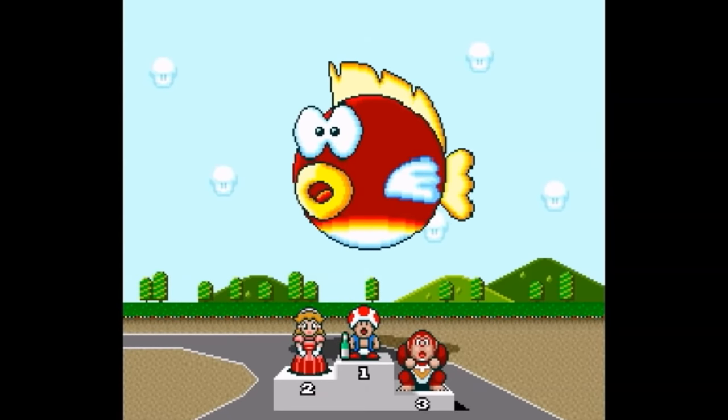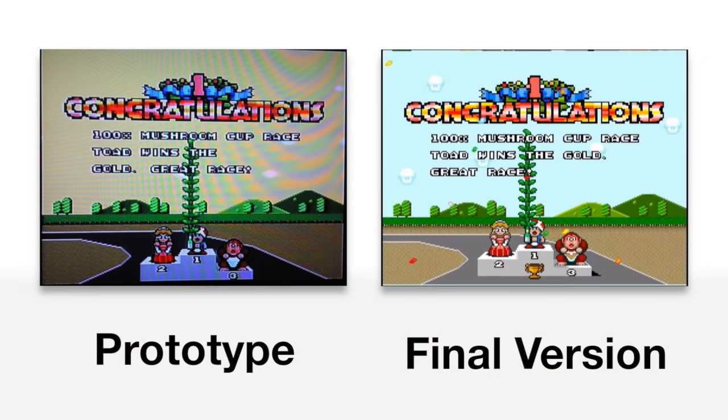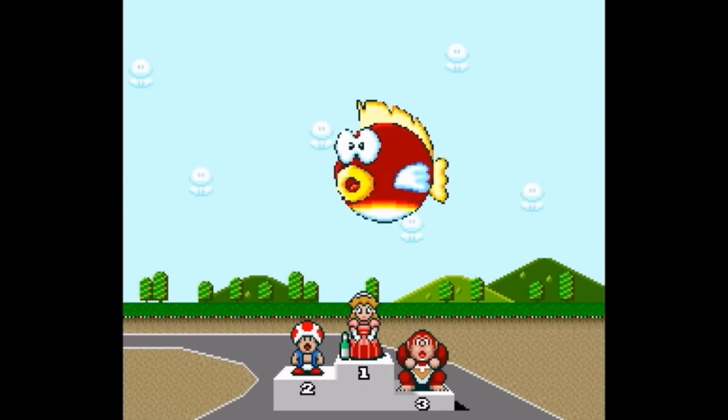The award ceremony has quite a few differences not seen in the retail release. The clouds are generic in the proto instead of mushroom-shaped like in the final. When winning first place in the 100cc Mushroom Cup as Toad, the word 'gold' is on the same line as 'great race,' unlike the final which separates them. Also, Donkey Kong Jr. is missing his signature letter on his shirt, which is an odd thing to forget.